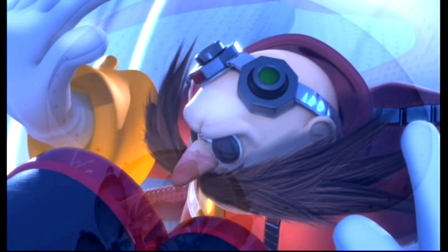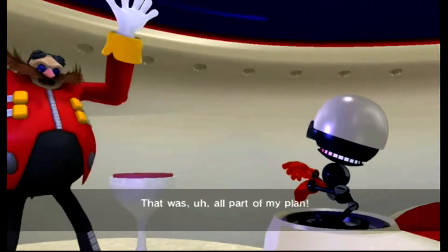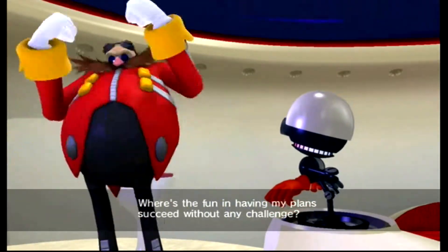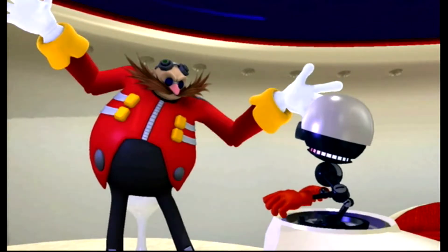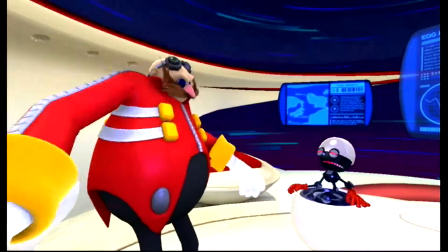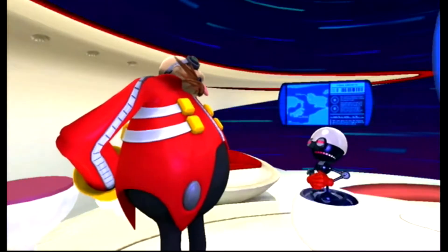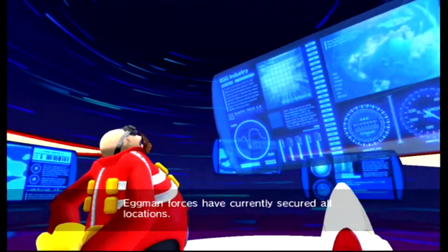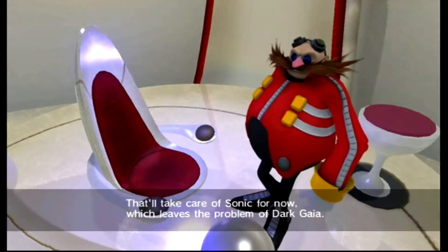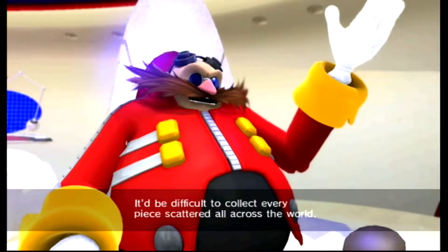In later games, people think that the robot Orbot is him, even though he looks more like a prototype, to be honest. I like that he says that — that's actually a good moment. This entire cutscene is the humor I want to see more of in this game: character humor, not character-breaking humor. Eggman really just sits in his chair and does nothing else the whole game — he's not a credible threat, he doesn't feel like an actual villain. This entire cutscene just feels like pointless filler.